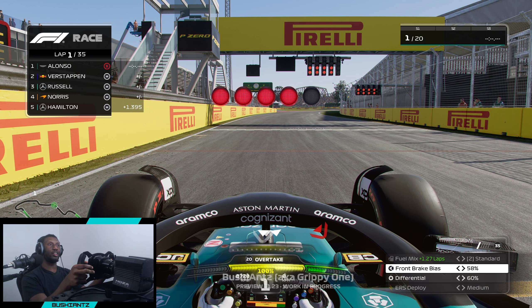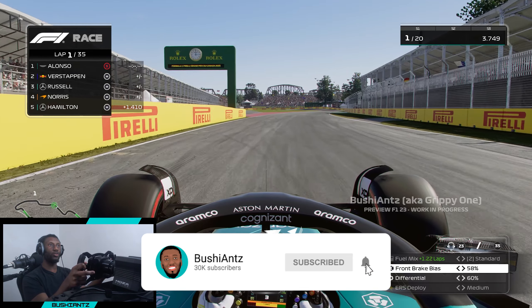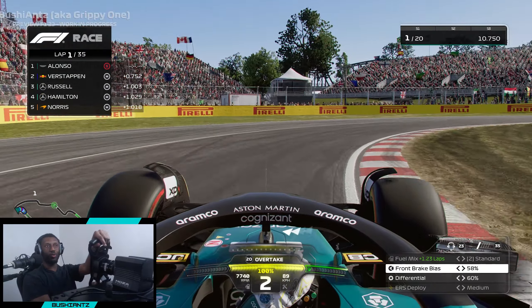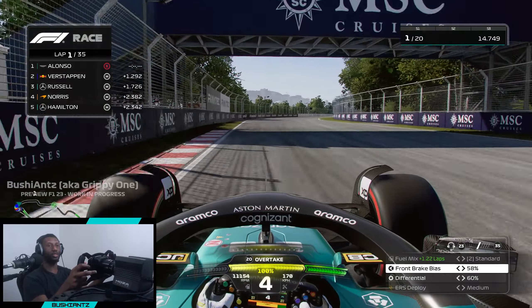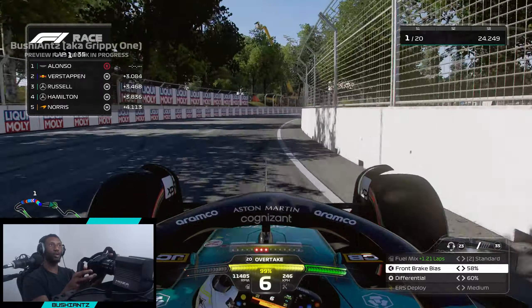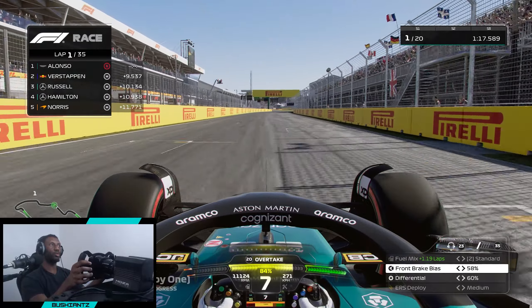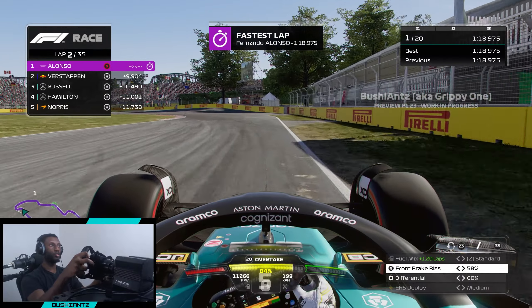Here we go, five red lights at the Canadian GP - lights out and away we go! We get an absolute rocket launch of a start, and this is all about building up as much of a gap as we can as quickly as we can, because we're going to be pitting a lot during this grand prix. We're already nine and a half seconds away from Verstappen after just the first lap.